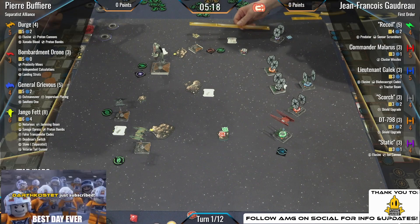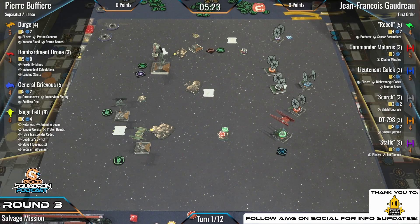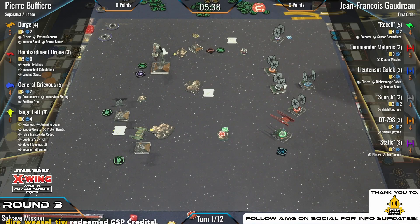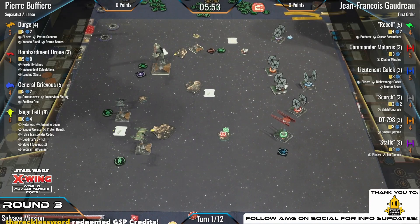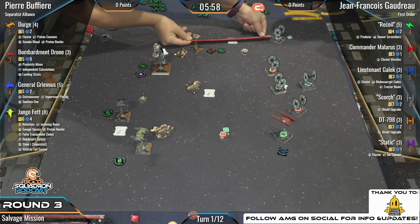To round out this list, we have Static with Elusive and Ion Cannon — a huge loadout for such a little ship. Static can, on a primary attack, spend a lock on the target and a focus and convert all hit results to crits, so even if you roll three blanks at range one, you can spend your lock and focus and roll three crits. Looks like we're getting started — JF has set up all his FO ships at an offset angle, which lets him get some sneaky shots.